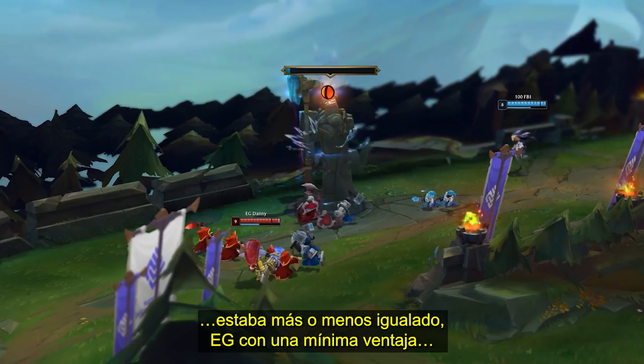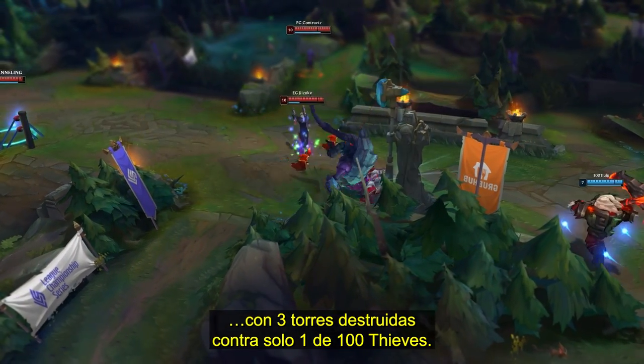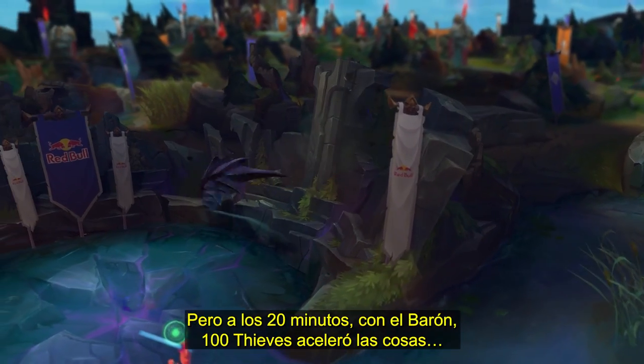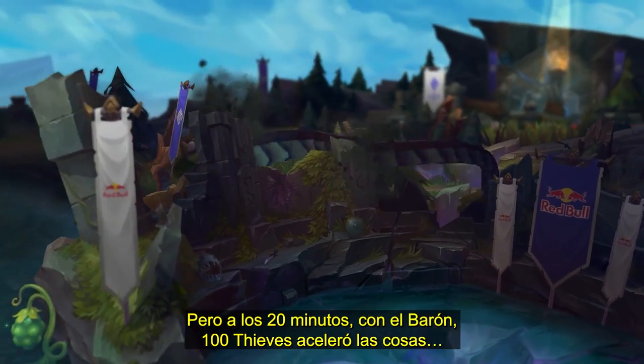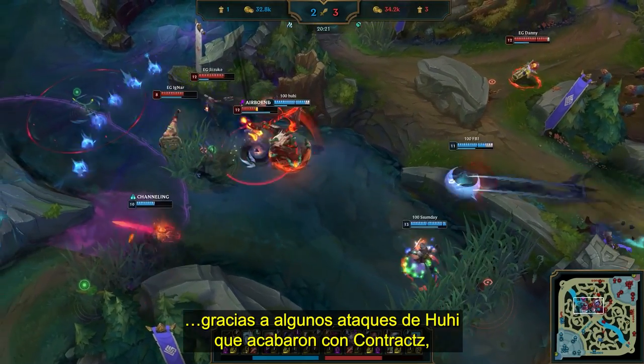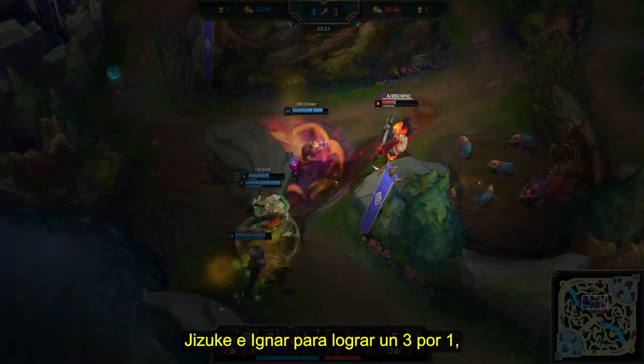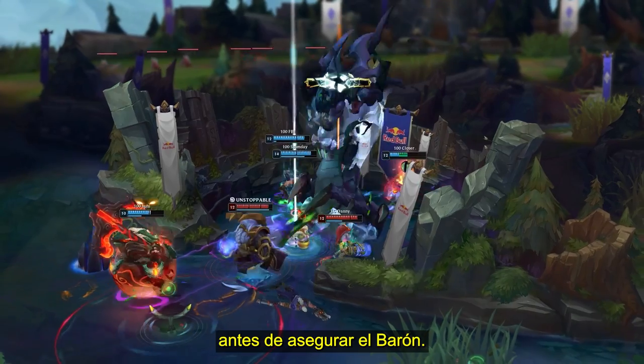EG had the slightest of advantages in three towers destroyed to just one of 100 Thieves. But 20 minutes in, with Baron spawning, it's 100 Thieves who ramp things up, finding a favorable teamfight in the river thanks to some clutch engages from Huhi — killing off Contractz, Jizuke, and then Ignar for a 3-for-1 before going on to secure Baron.